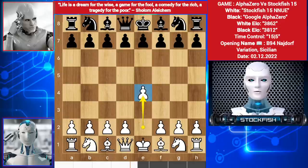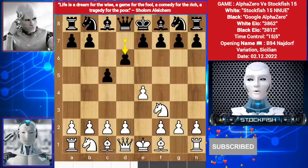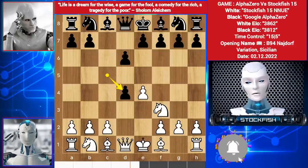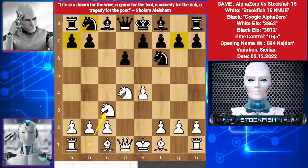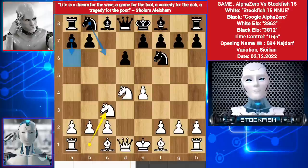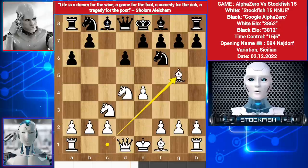I opened with e4, we have c5, knight comes on f3, d6 by alpha, I played d4, d captured, pawn captured by knight, we have knight f6, knight comes on c3. In this position you can play a6 or g6 — he played a6. He can play bishop b7, bishop on this line. So we have bishop to g5, knight comes on c6, queen up to d2.